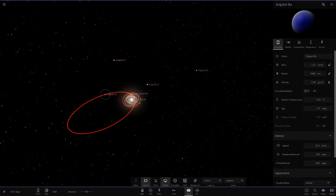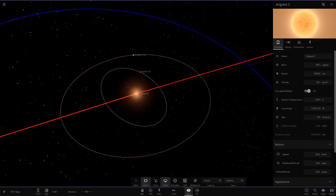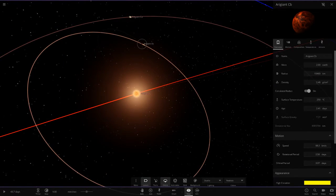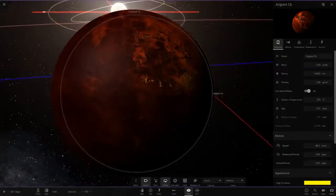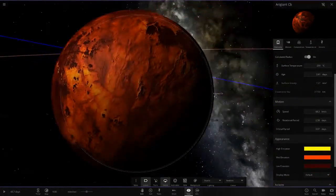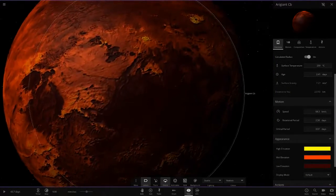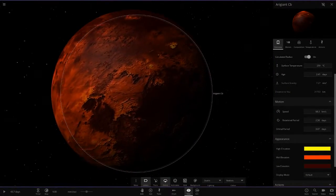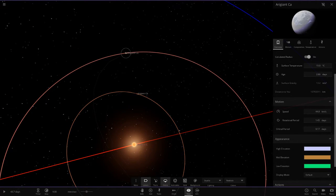Moving out now to the third star. Let's see what we've got — about three planets per star by the looks of it. First planet is a very volcanic looking object. I really like the color blend on that — the dark red and the orange. That is a good looking planet, and you can make that without mods, all done in-game.